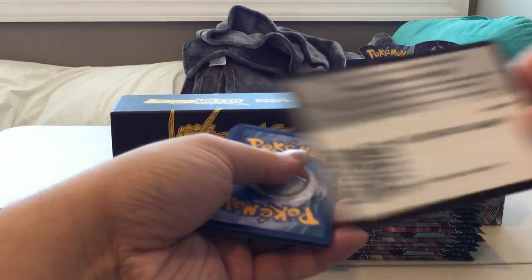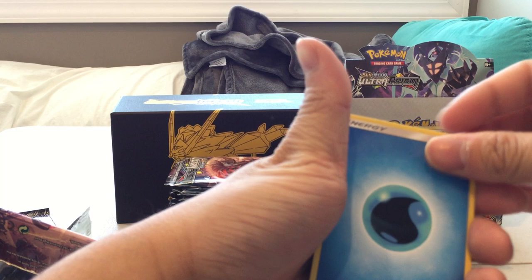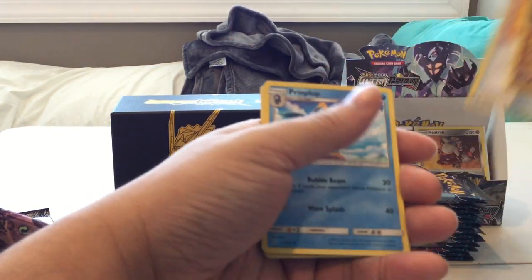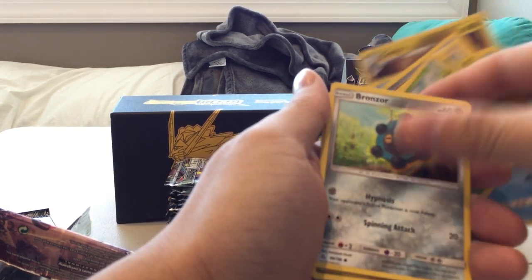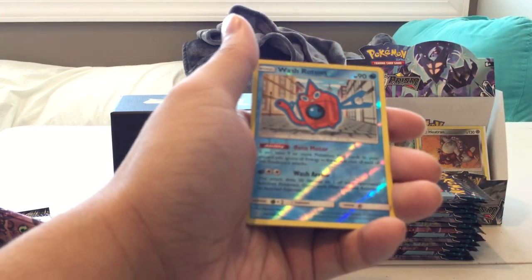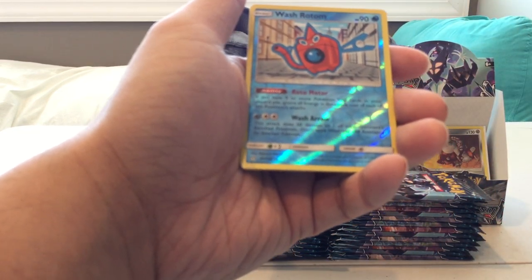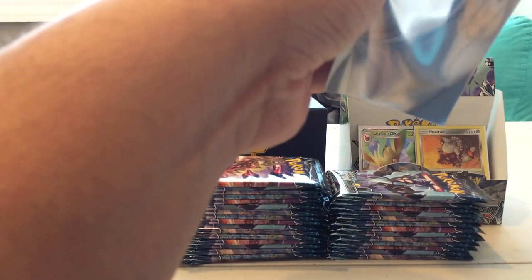Pack five: Water Energy, Bite, Looker's Whistle, Piplup, Alolan Dugtrio, Diglett, Shinx, Bronzor, Reverse Holo Wash Rotom, which is a rare, and a Holographic Magnezone. Very nice — another Holographic card.